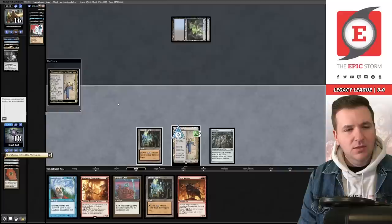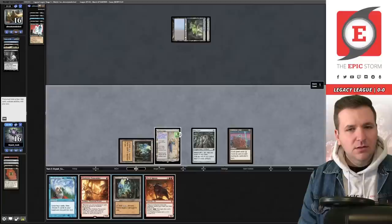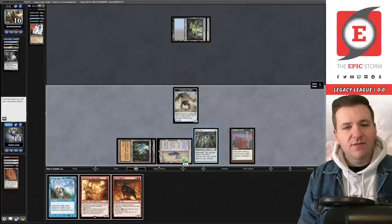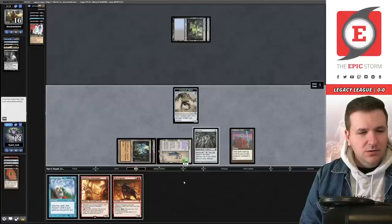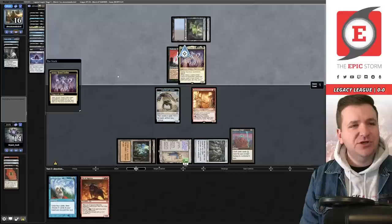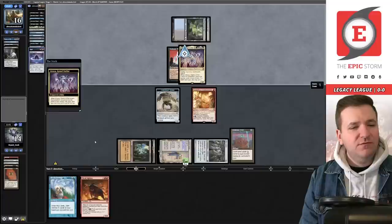We use the Bobbles — one, two, three — draw Ox of Agonas, Saga goes to two. We'll play Defense Grid, which they Force — Atroxa will draw them a bunch of cards. We activate Urza's Saga in our main phase to make a construct, enabling Mox Opal. I'm going to play the Flamestoker — I think it's better than just discarding my hand to Breakthrough. Animate Dead happens and the Atroxa triggers — opponent looks at top ten and finds a Grief.